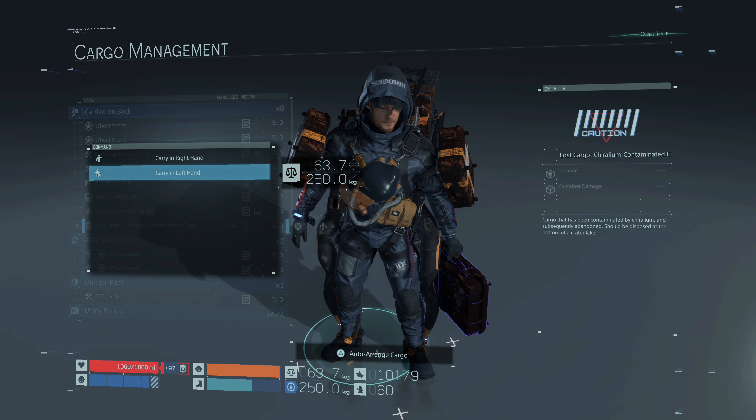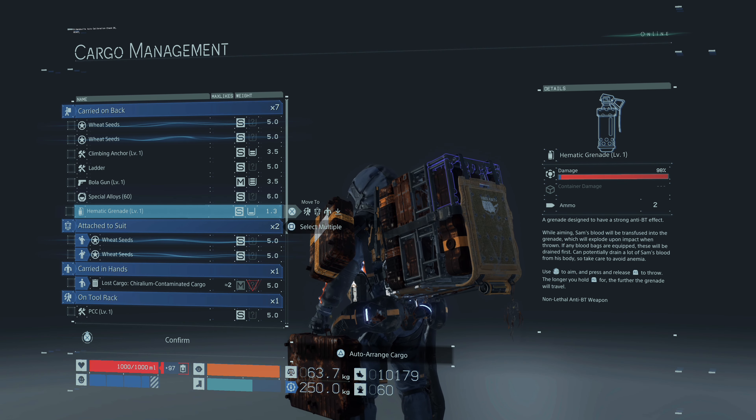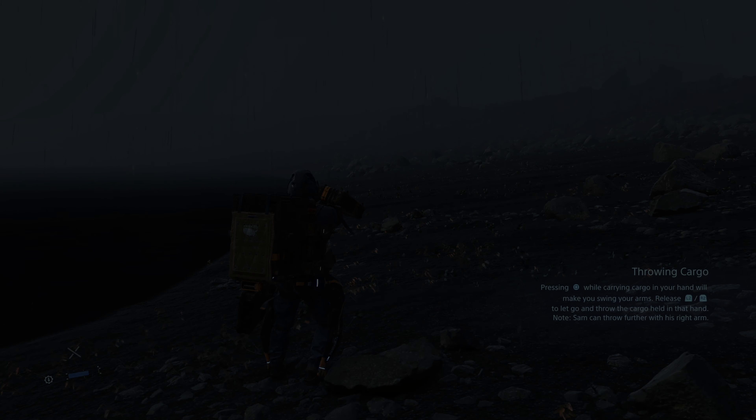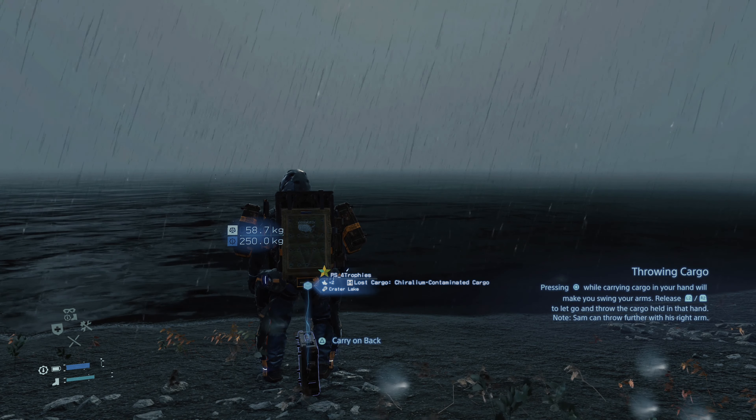Hit X and select carry by hand. Select a hand — left hand means you'll use L2; if you put it in your right hand you'll be using R2. At this point all you need to do is throw it into the lake. What you don't want to do is set it on the ground.